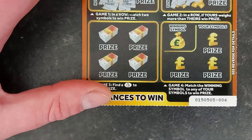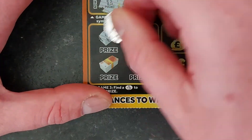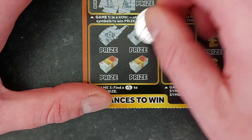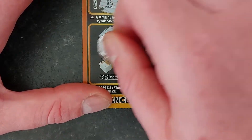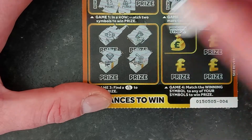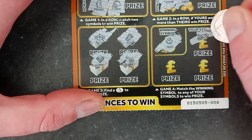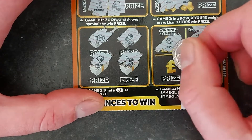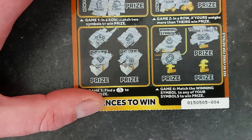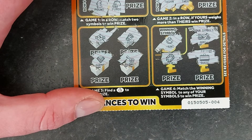We're running out of chances of winning here. Let's look for the fingers. We've got a watch, a roll, a diamond, and a gold key. So it's all on game 4 now — a ring. Can we find a ring? We've got a motorbike, a gem, and a suitcase.